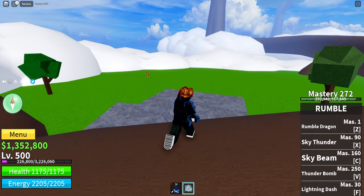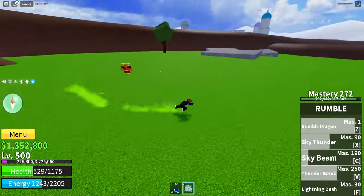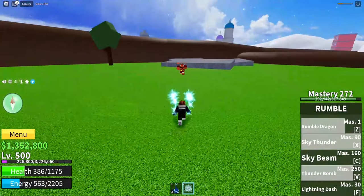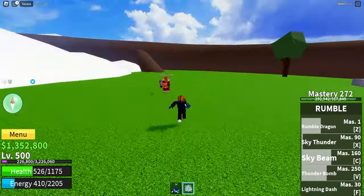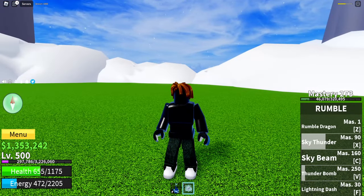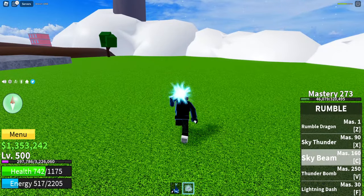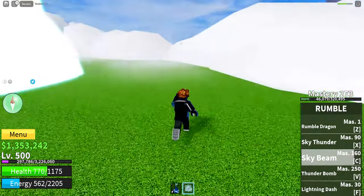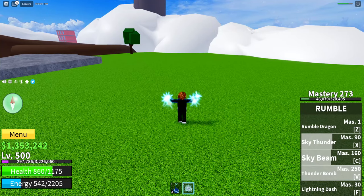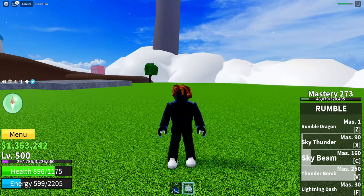I'm going to kill this boss behind me. We killed him — Rumble makes things a lot, lot easier. However, there are a couple issues with Rumble. One of the big issues is there's a lot of startup time for all the abilities. If I go to use Sky Beam, my character takes a while for the animation to go through. Same with the Sky Thunder. And don't even get me started on the V move, which is the final one for the unawakened version — it takes so long. I cannot move while this is happening. So you've got to be quite careful when you're using it.